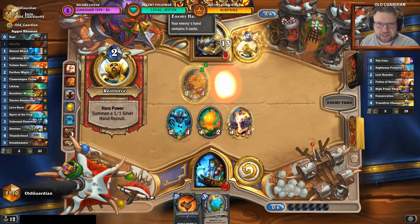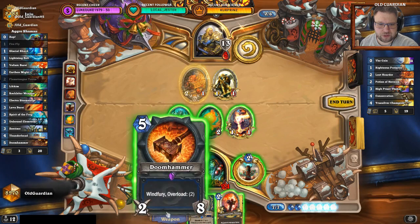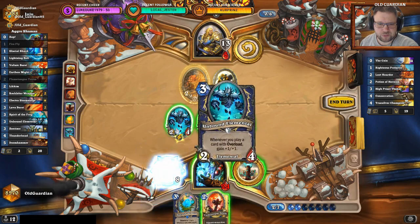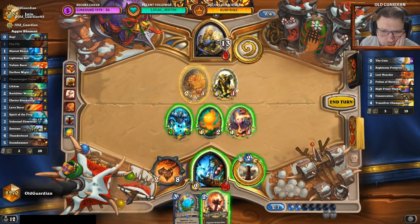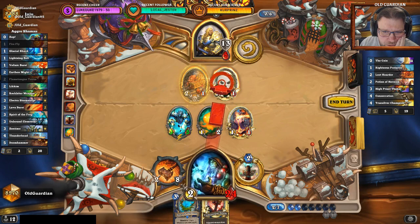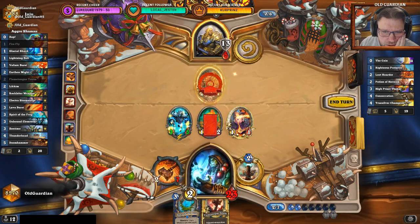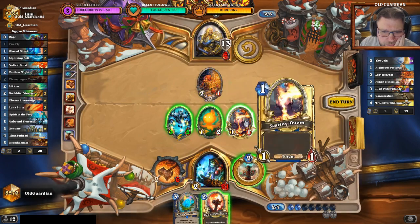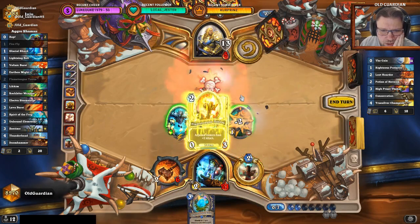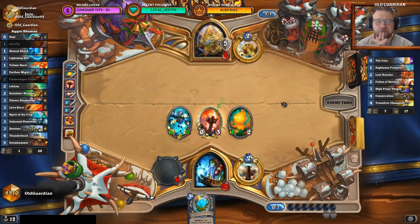Now he can also get Steeds, which is a big deal. So now I go with the Doomhammer, which will make the Unbound Elemental grow a little bit. Doomhammer can handle the minions — not completely because of the Divine Shield, but for the most part. I'll use the 1-1 to take that one down. Then I'll play the Flametongue Totem in the middle so that both minions go face, trying not to leave him with a minion he can put a Steed on. The only thing he can Steed is if he gets another Righteous Protector.